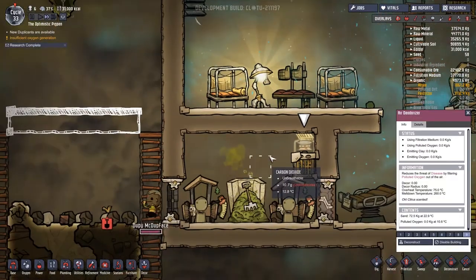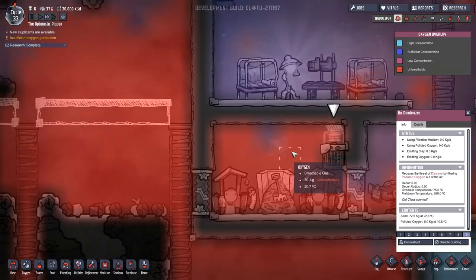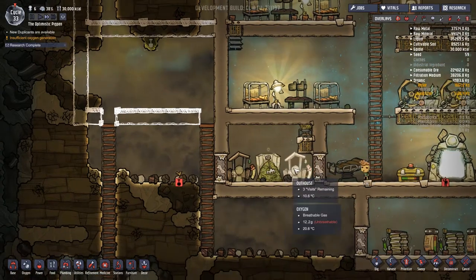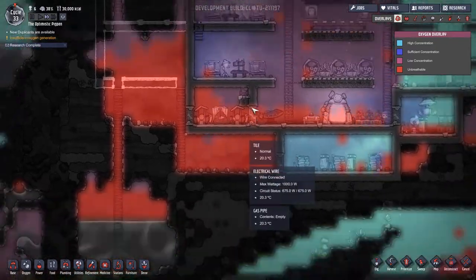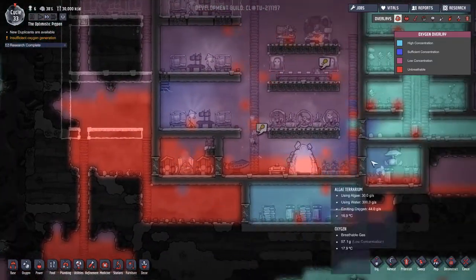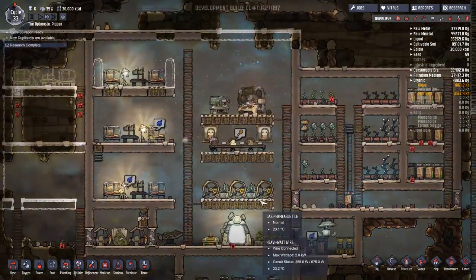This air deodorizer seems to have already done all the work it can do. Looking around, there is no polluted oxygen in here anymore - it's just carbon dioxide and actual oxygen at the top there, in really low concentrations though. Anyone going to the toilet is going to have a bad time. Could we put a gas pump in and start bringing the CO2 in to make it a little bit better? I'm really not sure.